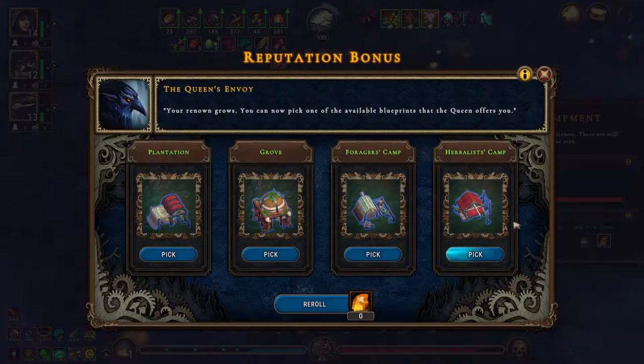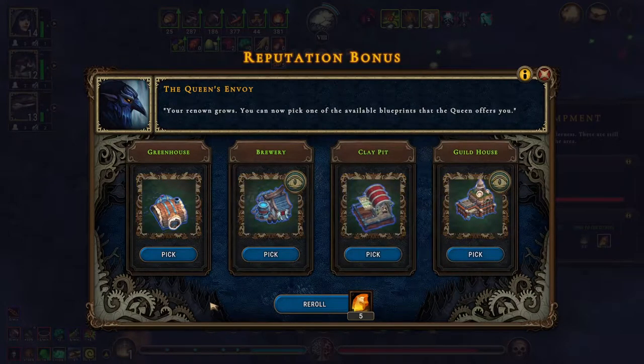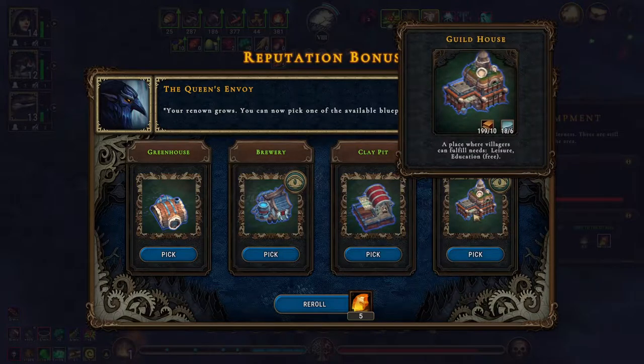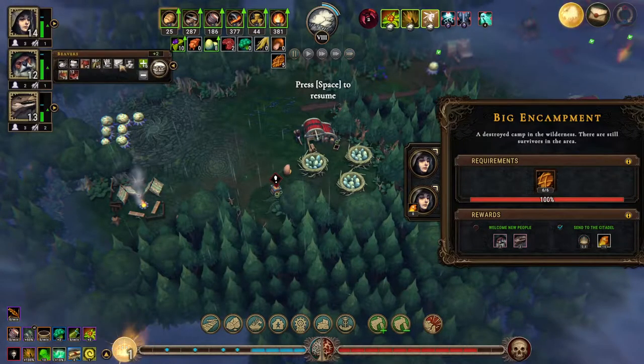New building! I don't want any of those. The guild house — because you want education.